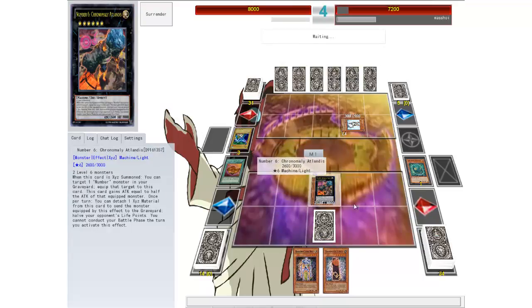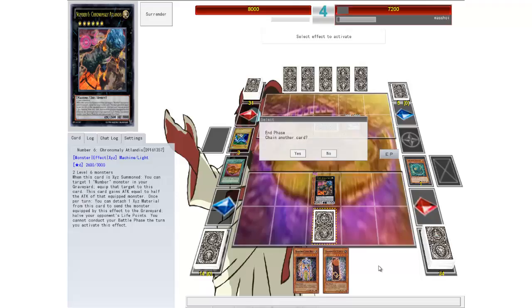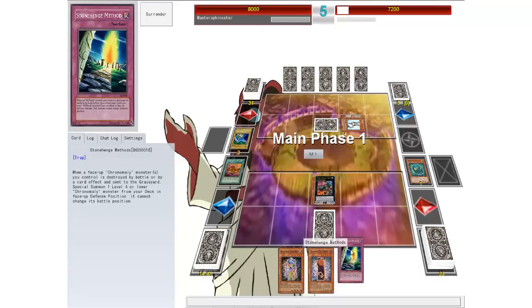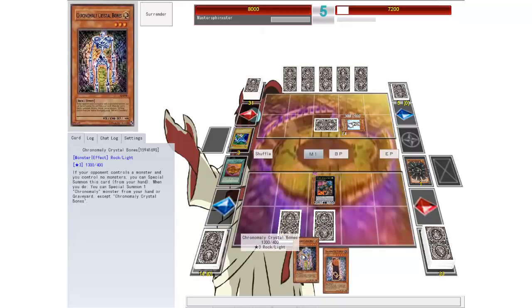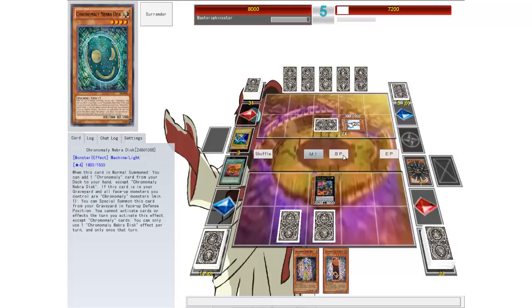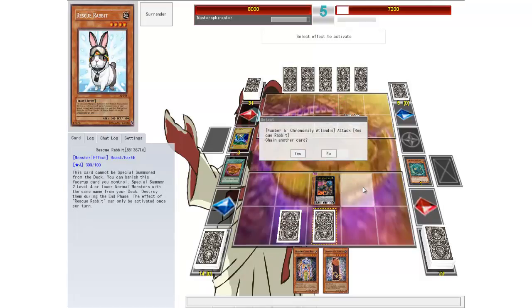So I have one of the big guys out already — it's not a horrible start. I could possibly get more out next turn. When your opponent controls a monster I could normal summon it, but I don't need to. I'm gonna get rid of Rescue Rabbit. I don't want him doing anything else at the moment.